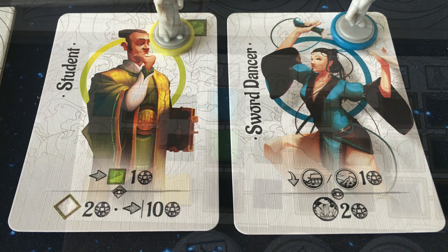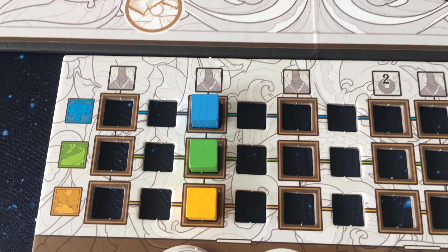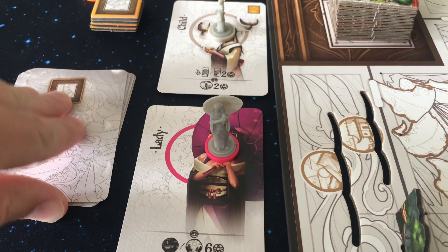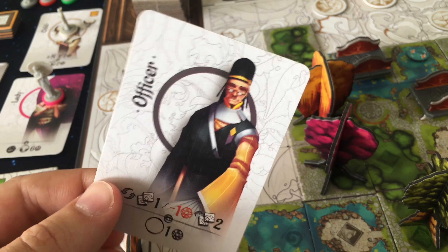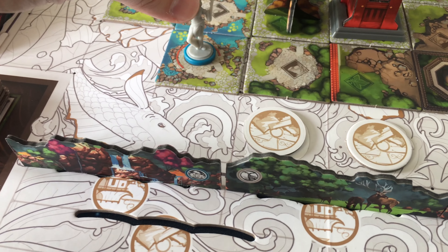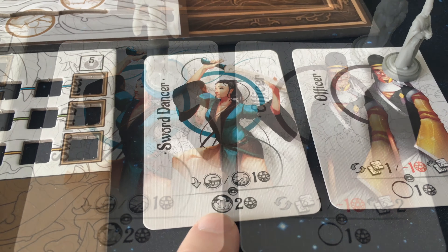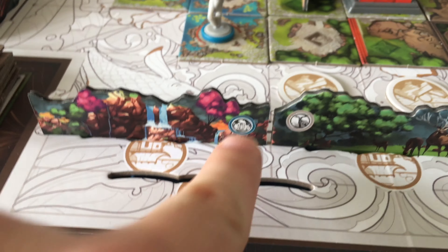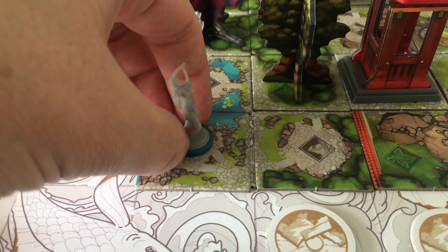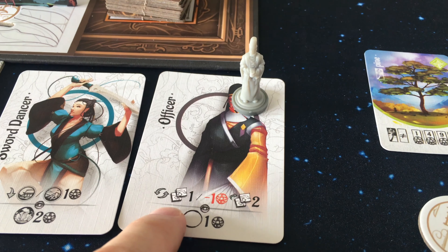Whenever you move all three color markers to a character threshold, you can pick up a new character from the two face-up options or take the top card of the deck. When you gain another character, you decide which one to place on the board and which one to keep on its card for its bonus. The character placed on the board provides a site preference bonus at the end of the game depending on the direction it is facing, so you'll want to place it where it will score the most points.